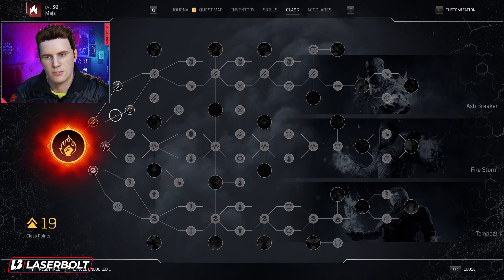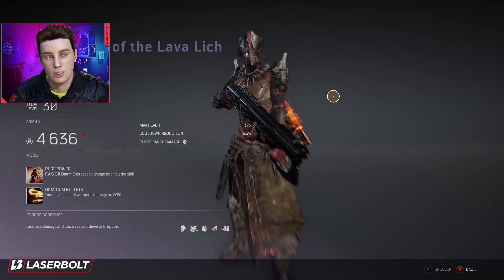It kind of makes you decide — if you already had a subclass that you're going to pick, the legendary armors might make you alter that because they might be really OP. So let's take a look at the first one, which is going to be for the Ashbreaker subclass. This one takes a huge advantage of Immobilize. I believe this legendary armor, which is definitely by far one of the coolest looking ones, is going to be called the Corpse Scorcher.